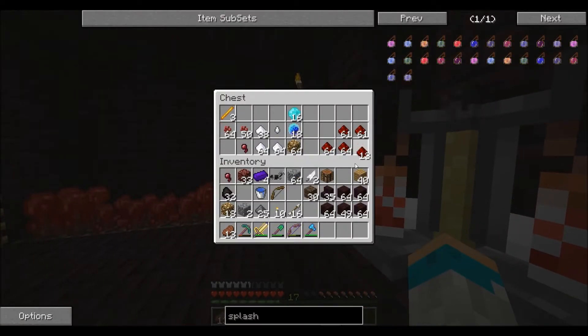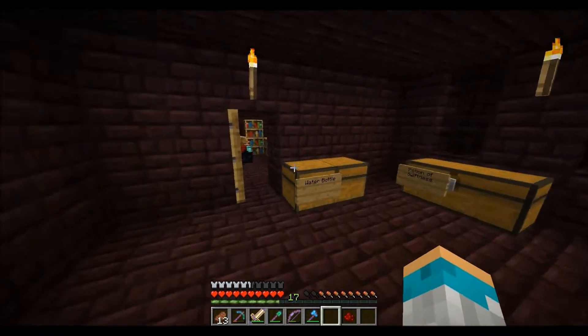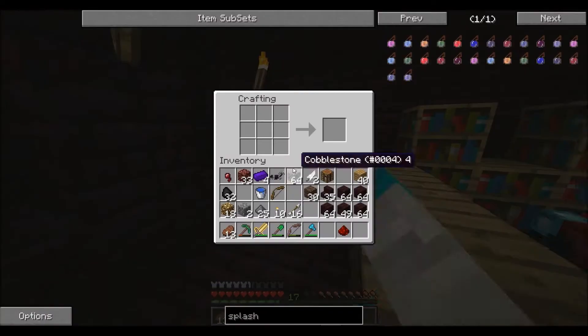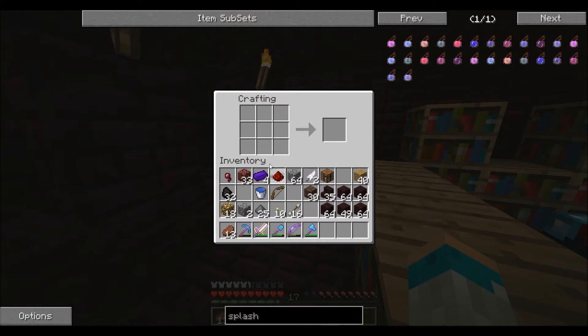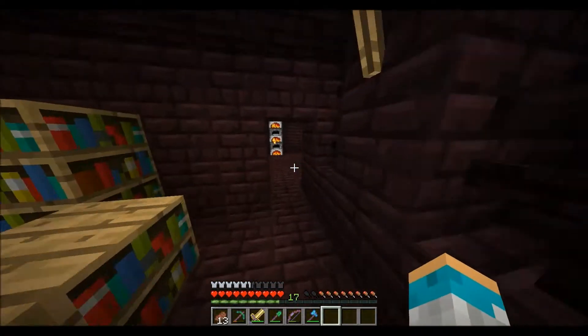Ink and a piece of redstone - let's go make a dispenser. Do you need to smelt them for a pressure plate? I think we do, so we'll go smelt some now.